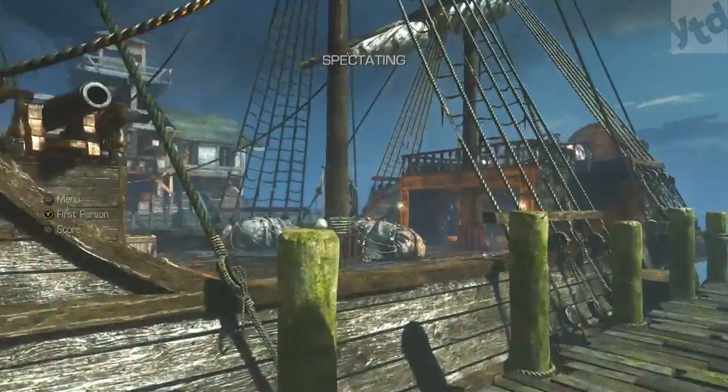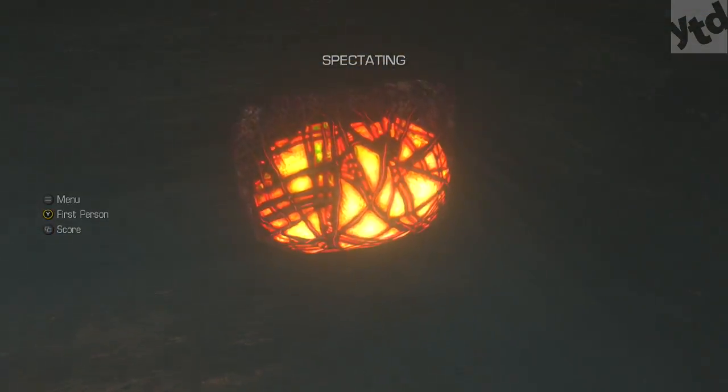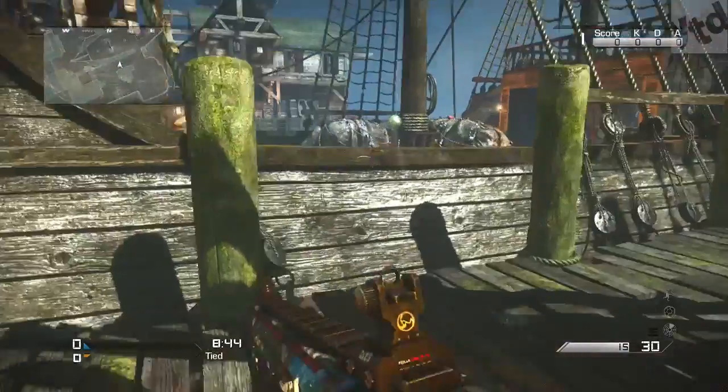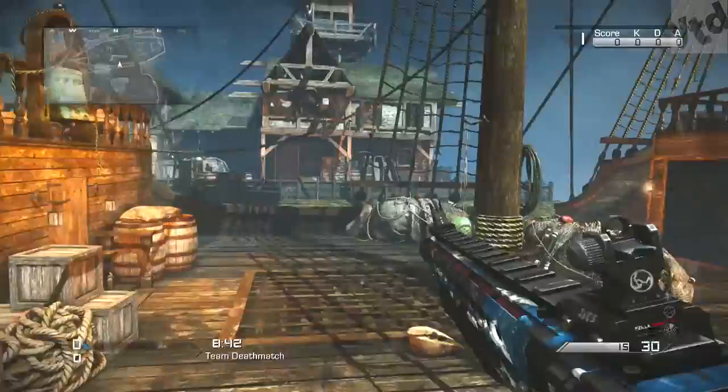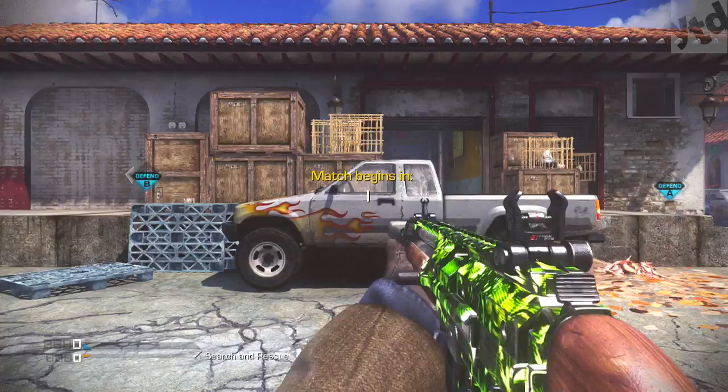Next up on Mutiny, the pirate map — on the ship underneath down below is a really big egg. Sometimes you'll spawn on this side of the map; just go ahead, jump on the boat, look down below, and you should be able to hit it with almost any weapon.